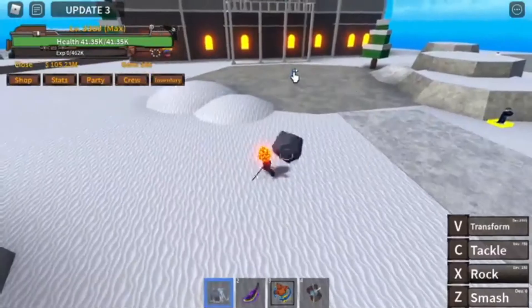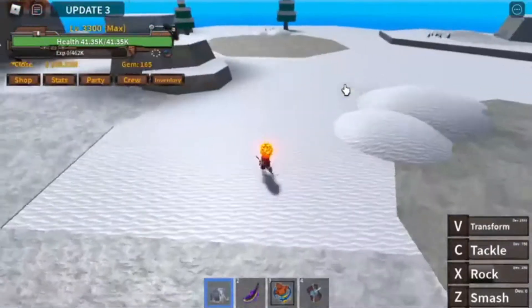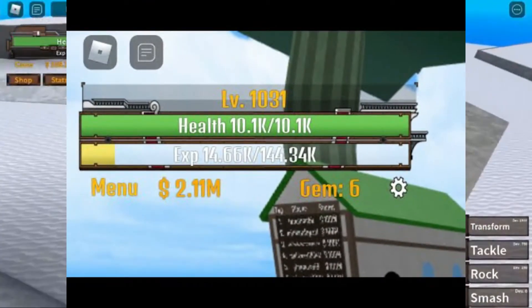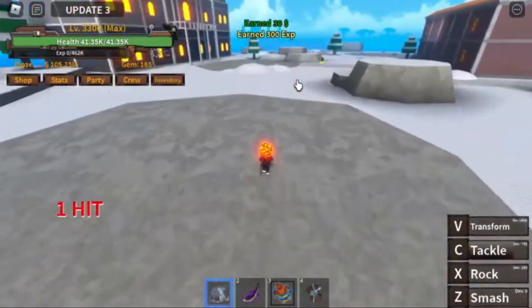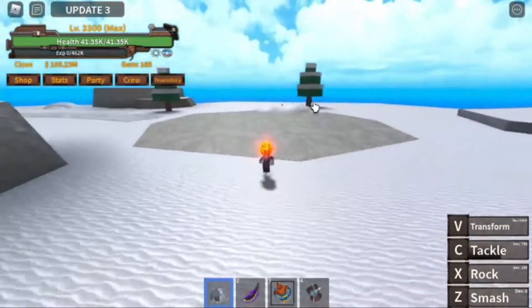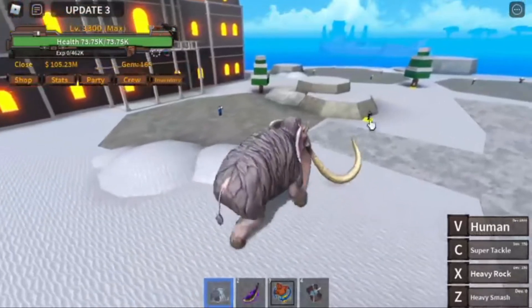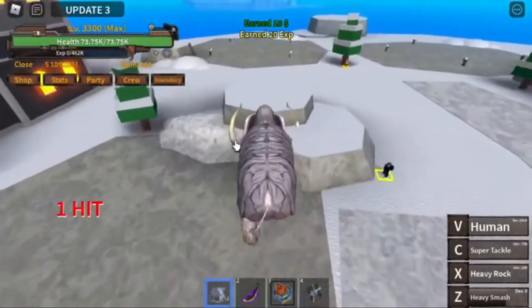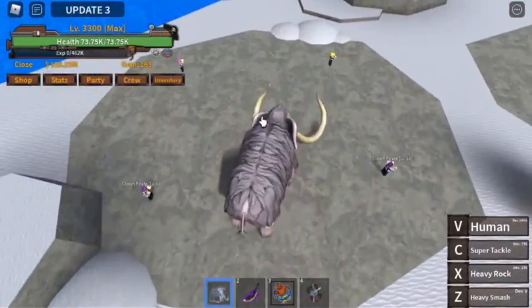550k likes — stat reset. One of the most crucial parts of progress in King Legacy is stats. You get four stat points for each level, for a total of 13,200 if you max out your stats, and you'll have three maximum stats in the end. A stat reset can be purchased in the shop for 25 Robux, but if you don't have the Robux, you can use this code to get a stat reset for free.